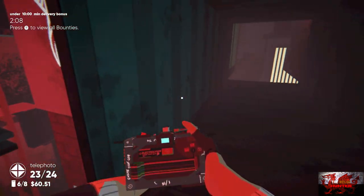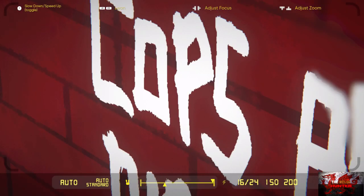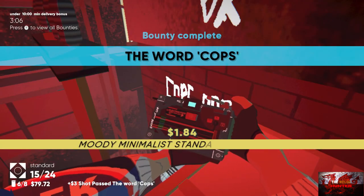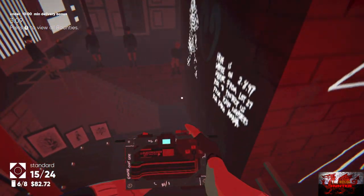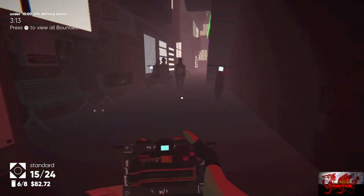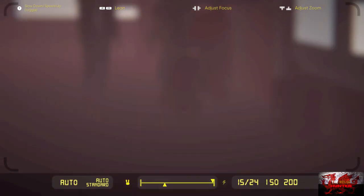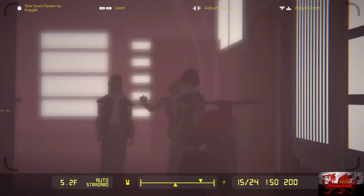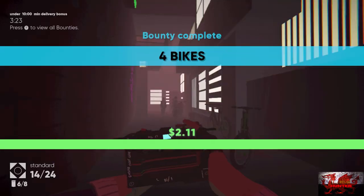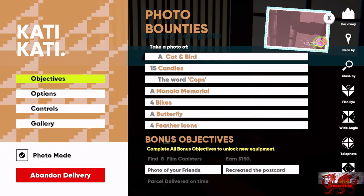Jump back and take a picture of the word 'cops' — this can be kind of finicky, it took me a while. As long as you've got the word 'cops' right in there, you should get that done. Jump straight down. Turn around right here and take a picture when you're far enough away — focus them in and take a picture of the bikes. Zoom out and you should get the four bikes, and you should get the butterfly one as well.